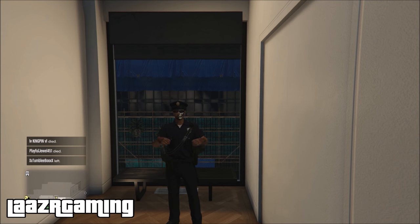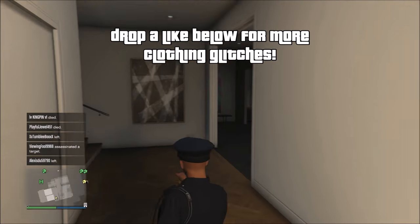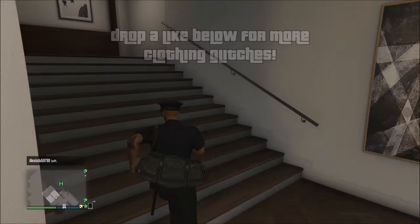So that's a very easy and straightforward method on how to transfer the duffel bag onto any outfit in the game. As always, if you guys want to see more clothing glitches and tricks in the future, be sure to show support with a like below. If you're new around here, feel free to subscribe as I post daily GTA 5 videos. Thanks a lot for watching guys, and I'll see you in my next video.